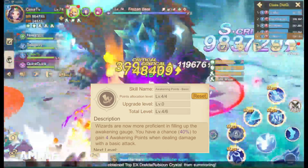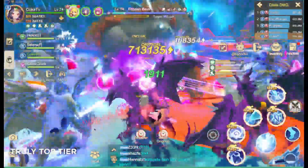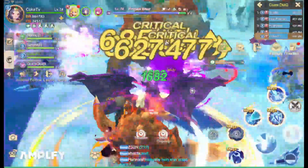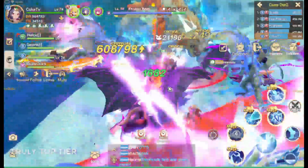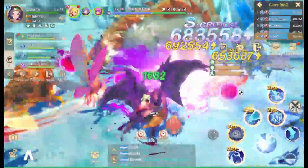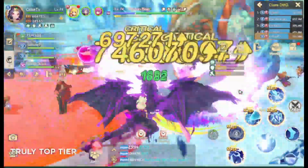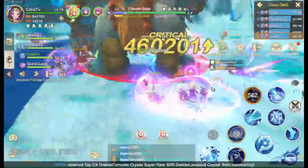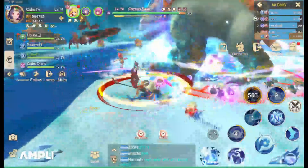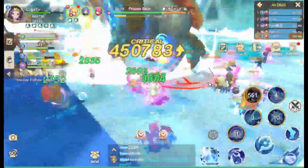From here you want to spam your normal attack so your awakening gauge should also refill. For wizards and mages, if you are using normal attacks you should try spamming Aerial Spiral to deal additional damage while using your drachamounts. Aerial Spiral is like a bomb that you throw — it sticks automatically. The skill animation is fast so you can spam normal attacks while also doing Aerial Spiral.